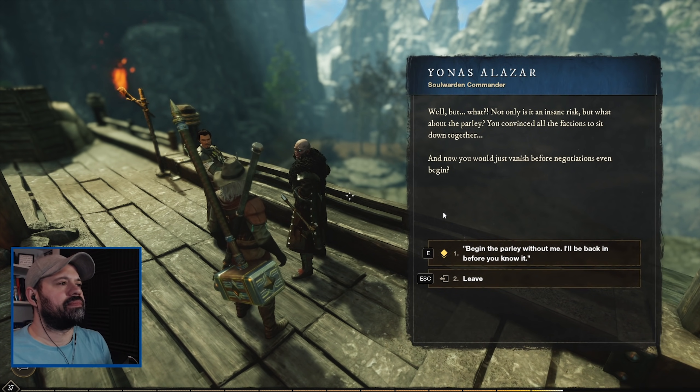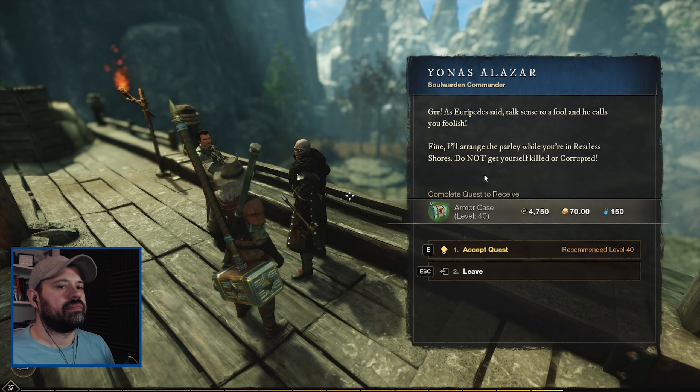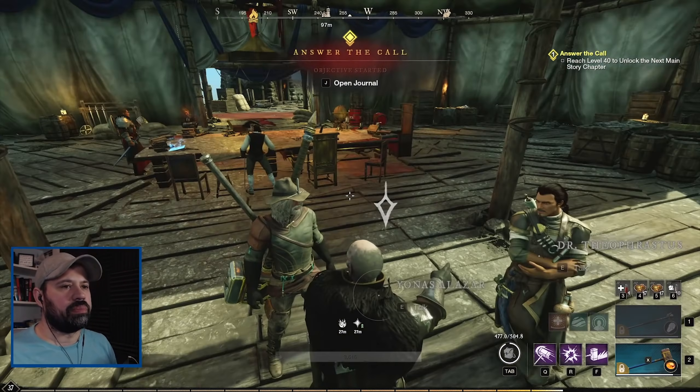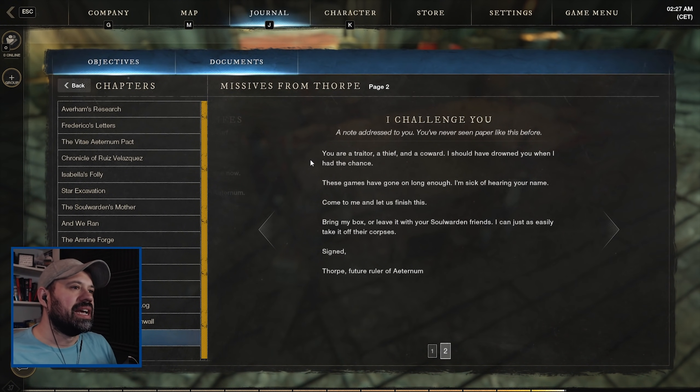Thorpe has changed into something else now - he certainly commands many corrupted and wields the power of the Tempest, and he's calling us out by name. He's in Restless Shores. Yonas warns that not only is it an insane risk, but what about the parley we convinced all the factions to sit down for? We say begin the parley without me and hurry back. A note from Thorpe appears: 'You are a traitor, a thief and a coward - I should have drowned you when I had the chance. Bring my box or leave it with your Soul Warden friends - I can just as easily take it off their corpses. Signed, Thorpe, future ruler of Aeternum.'